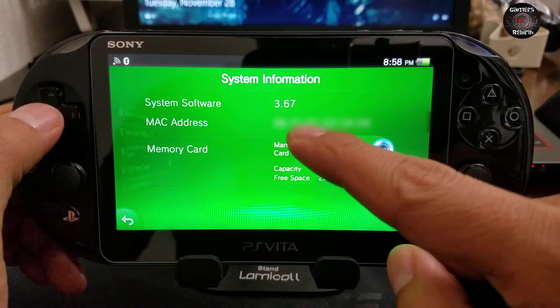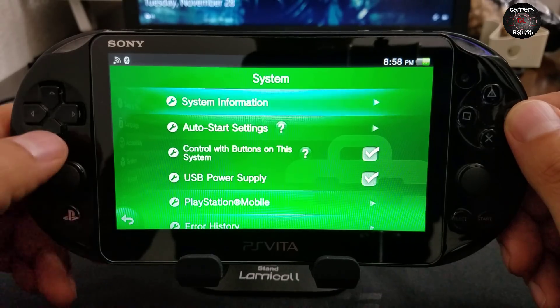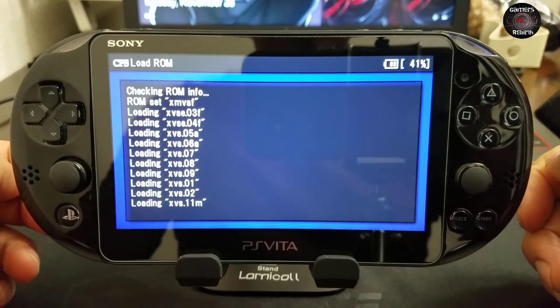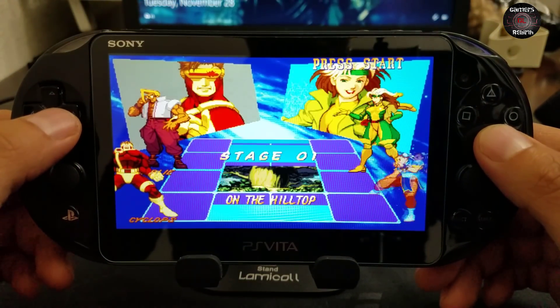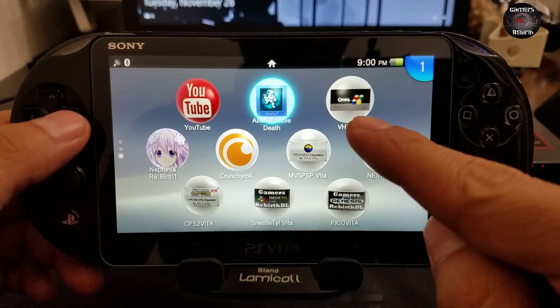Now let's go ahead and test the emulators we had to see if they still work. You guys can see they were on 3.65 — on 3.67 they still work, which is pretty cool. So if you got updated automatically and you had emulators, they'll still be working. Now we're going to create the VHBL bubble.